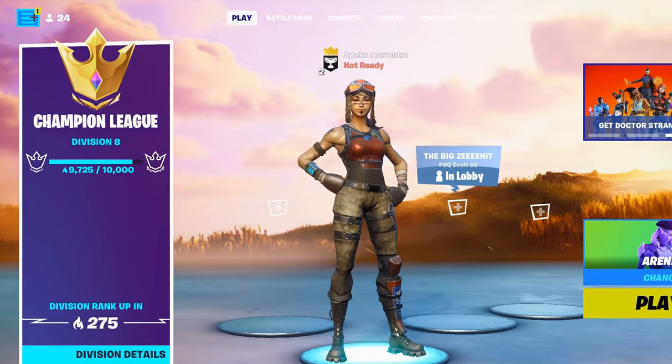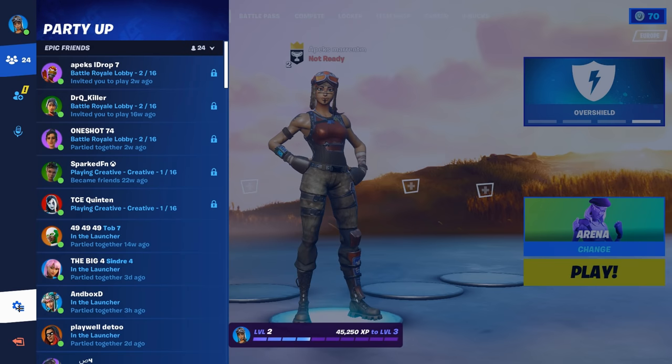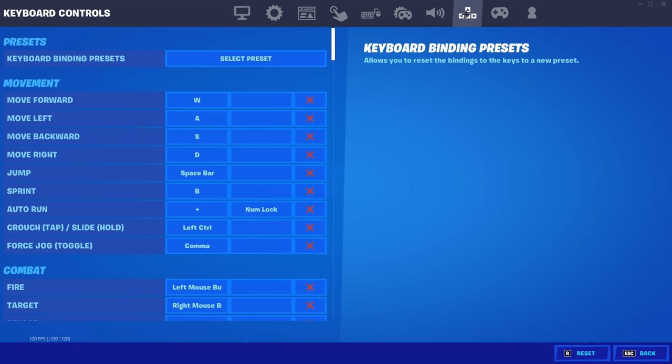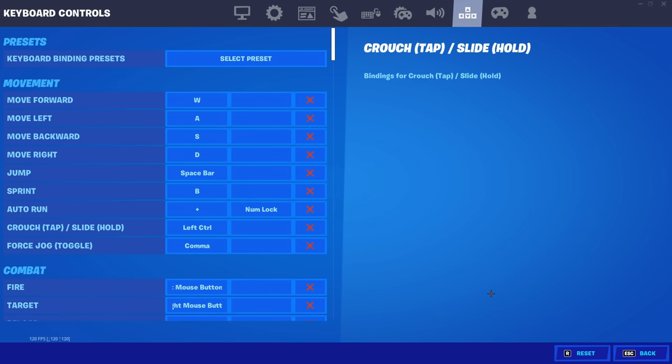To enable sprinting, head up to the menu in the top left of your screen, then go down to the settings wheel and select settings. Once you're in here, head on over to keybinds, and where you see sprint, bind that to a key that is easily accessible, because this is a setting we will for sure use a lot this season.